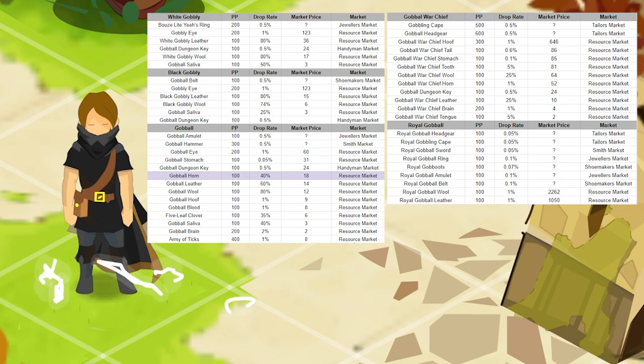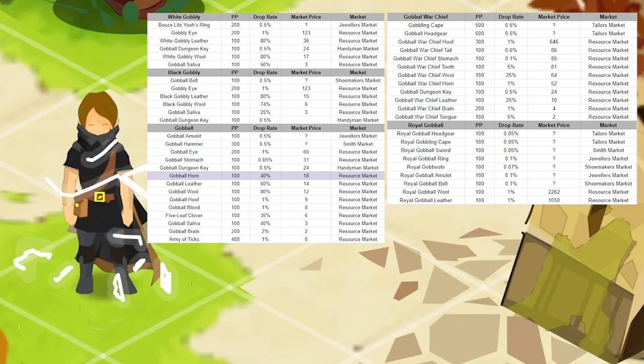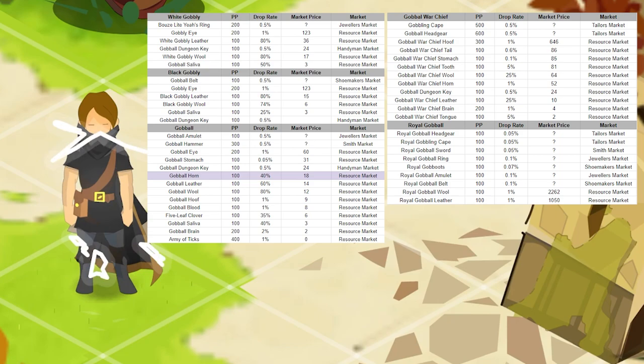At first glance this might not look very impressive, but considering how fast these runs are and how crazy the drop rate is — like white gobbly leather for example, 80% drop rate. It only sells for 36, but you'll get 100 very fast in this dungeon. That's 3.5k commas right there, and that goes for most of the items in this dungeon.